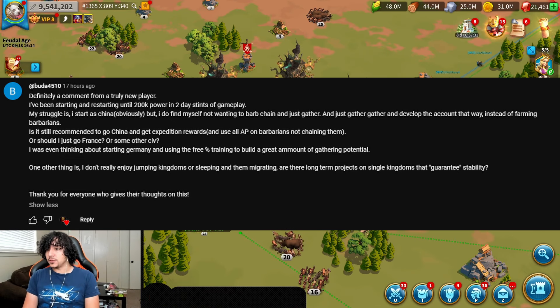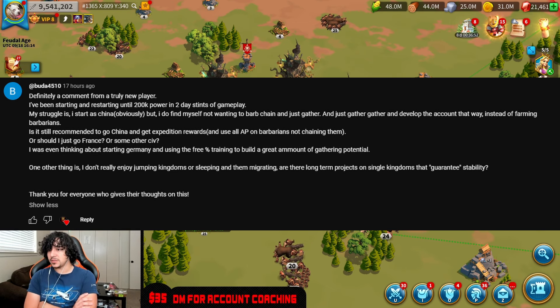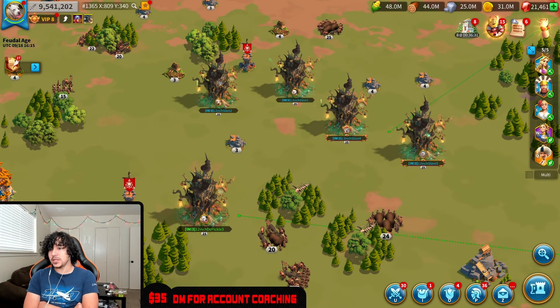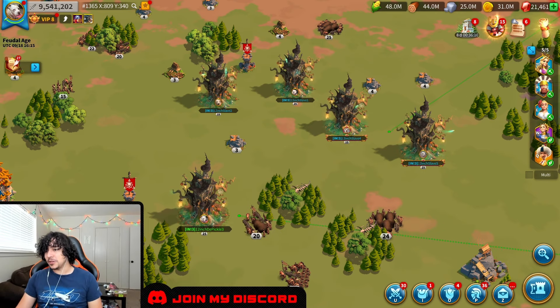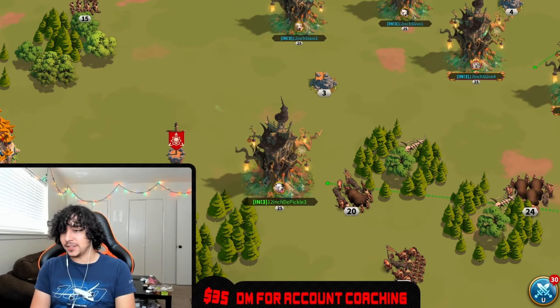Buddha says he's been starting and restarting until 200k power in two-day stints of gameplay. His struggle is he started China but doesn't want to barb chain and just wants to gather and develop his account that way instead of firing barbarians. He asks if it's still recommended to go China and get expedition rewards, or should he go France or Germany for the free 3% training and gathering potential. He also doesn't enjoy kingdom jumping. I would say jumping kingdoms is absolutely crucial if you're going to start the game — you'll probably need to watch the beginner guide. Not wanting to barb chain, you can make it work, but you'll be a more casual player. I would definitely start China and then swap into Germany. France or another civilization can come after your T5. Don't start with Germany because Germany gives you Herman — the reason you start China is because it gives you Sun Tzu.